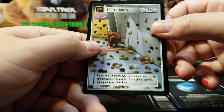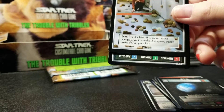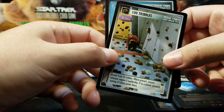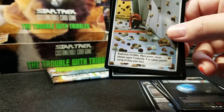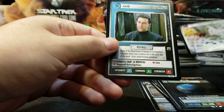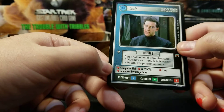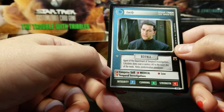A hundred Tribbles. Another Rare Federation with 7 Integrity, 6 Cunning, and 4 Strength — that might be Ahura, but it's Deep Space Nine, so that's not Ahura. That can't be Bashir either — Bashir would have way more cunning. It's the time travel guy. Agents of the Department of Temporal Investigations. Calculates dates over a century old to the exact day of the week. Hates predestination paradoxes.